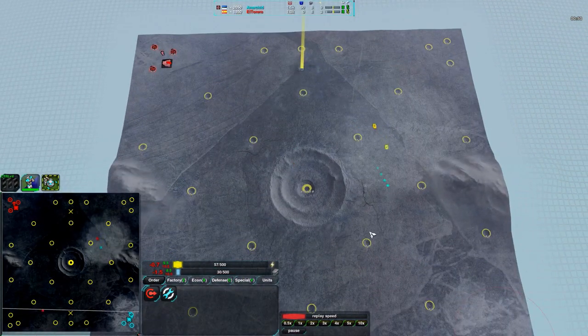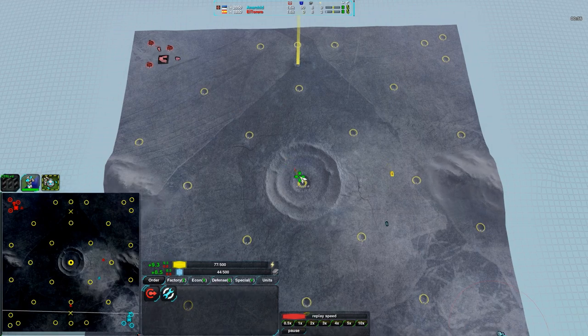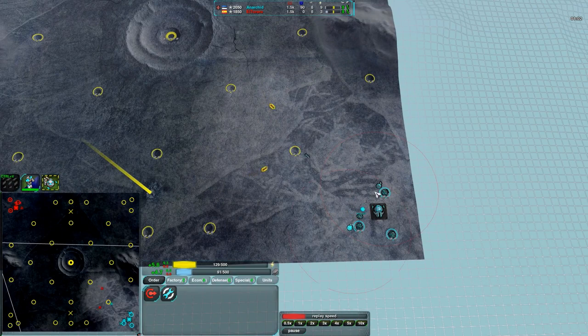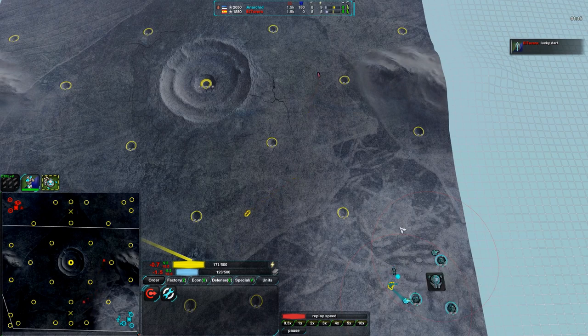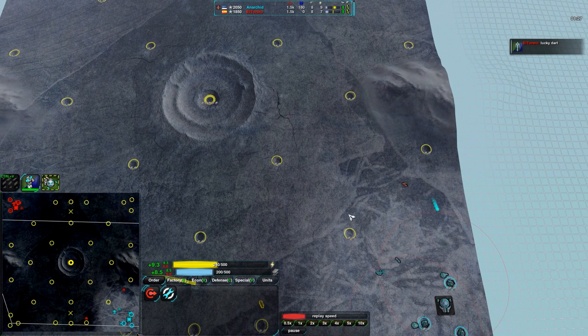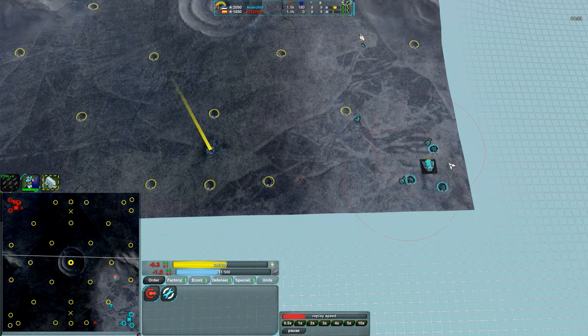Both players going for Darts pretty early on — very typical starter for a light vehicle factory. Typically you start with Darts and then see Scorchers. Actually, one player is going for a Slasher instead, which is unusual. Normally you see Darts into Scorchers: Darts being the quick raiding unit and Scorchers being a slightly more expensive raiding unit. Darts are basically only used for scouting — once they get into combat, they're dead. But Scorchers can hold their own in combat pretty well.